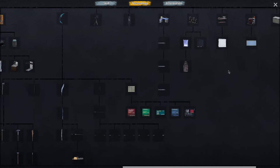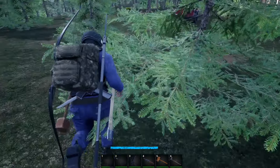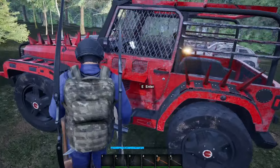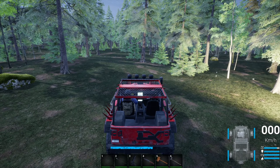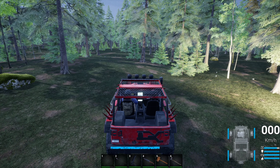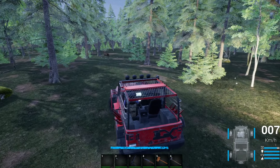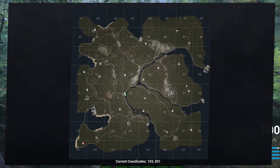We're gonna go try to test out some of the new vehicles, run around and try out the jeep. As you can see, you now have the battery life, armor life, and engine. I'm guessing that's fuel at the very bottom, and then each tire has its own health. The new trader is down here in H1.